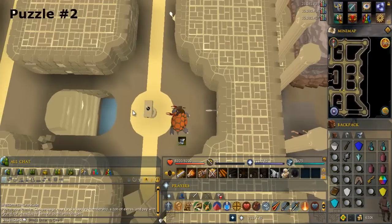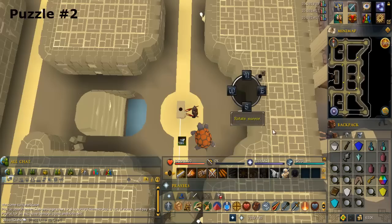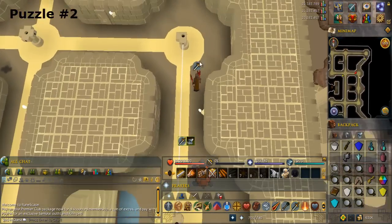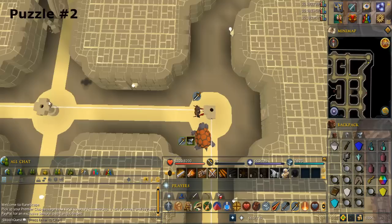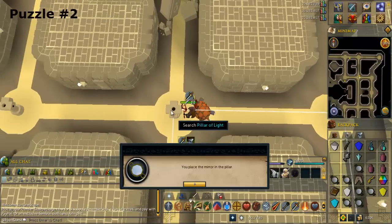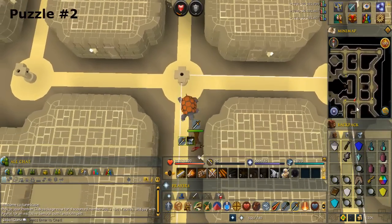Use a mirror on the pillar to the west. Search the pillar and rotate the mirror so the light beam goes west. Use a mirror on the pillar to the west. Search the pillar and rotate the mirror so the light beam goes south.